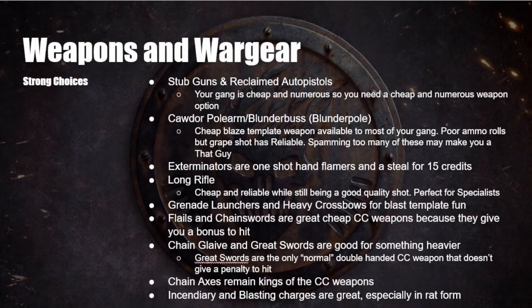Weapons and war gear — strong choices. First up: stub guns and reclaimed auto pistols. Stub guns are five credits, give you plus two to hit at short range, and absolutely do the job. Reclaimed auto pistols are also five credits, only plus one at close range, but they have rapid fire. You're running a cheap and numerous gang, so you need cheap and numerous weapons. Both are good; I prefer the stub gun, but reclaimed auto pistols are also fine.